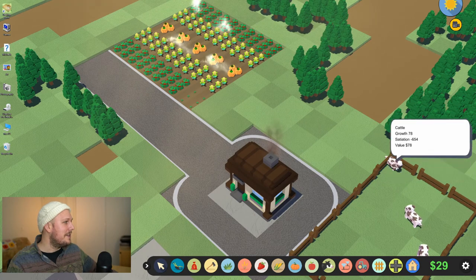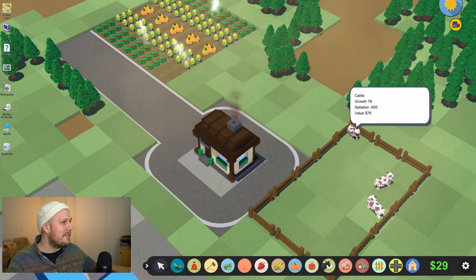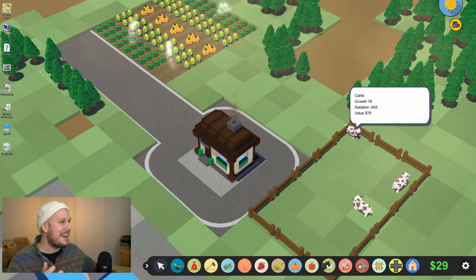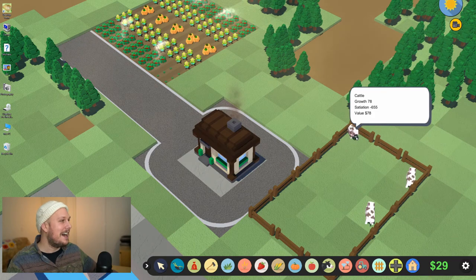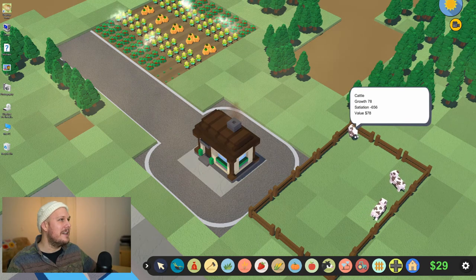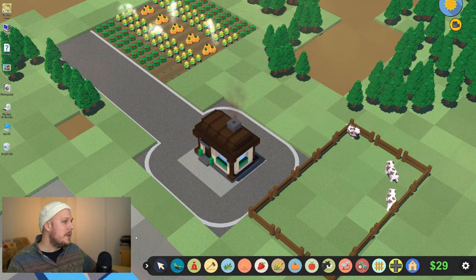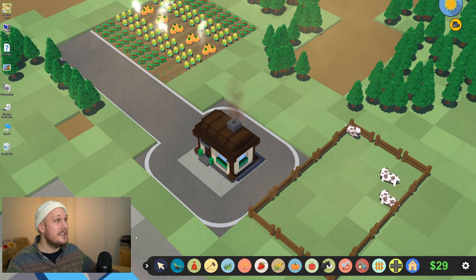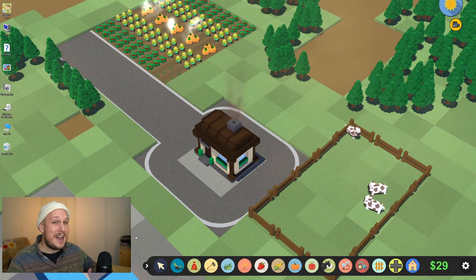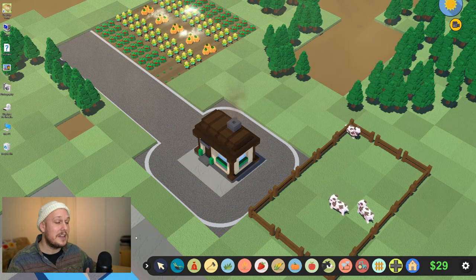I'll go down and have a look at my cows. They've got this satiation aspect, which I think is hunger and thirst maybe. I'm at negative 655, so these poor guys aren't doing super well, but the value has gone up slightly. It's definitely harder making money off these than it is making money off the plants if you're wanting to expand your farm quite quickly. It has been about two hours, so you can see it's pretty slow going. Not that that's necessarily a bad thing, because this is just going to be running in the background - it's not like I'm in much of a rush.